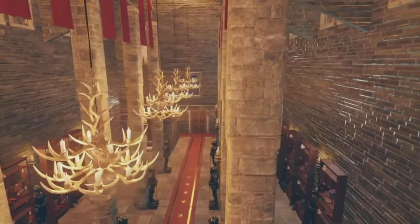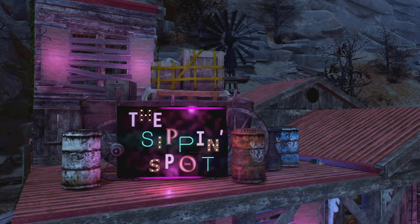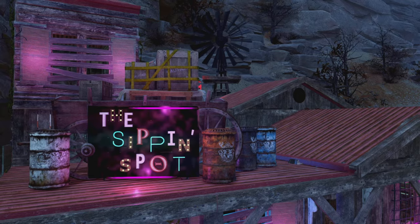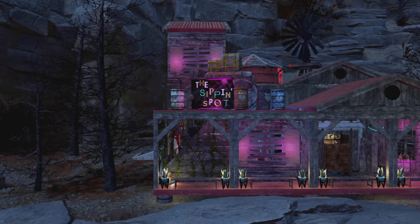In the number two spot, we have Silver Bunny with the Dripping Cock build — my apologies, the Sipping Spot build. Yeah, that was totally intentional. I apologise for my childish humour.